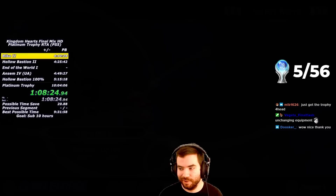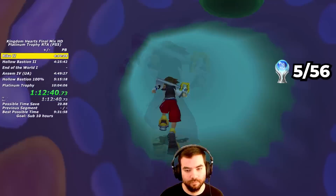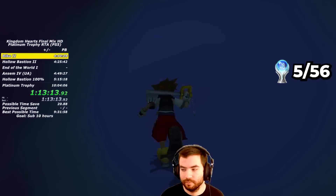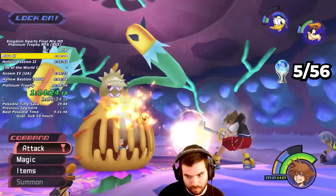I take the bottom route on the world map and fly to Monstro. At the start, I head to Chamber 3 for a Dalmatian's Chest, a Flare G, and an Osmos G. I proceed to Chamber 6 where I collect a Torn Page on a green platform, and jump to the Dalmatian's Chest before the enemies finish spawning — since you can't open chests while the Command Menu is red. I then go to Chamber 5 to activate the Blue Trinity before enemies spawn, and in Chamber 4, using scaled damage from EXP 0, I defeat Parasite Cage.